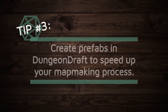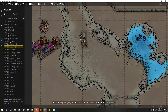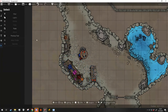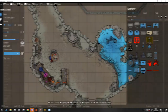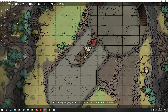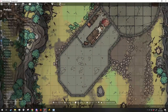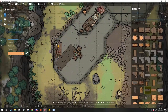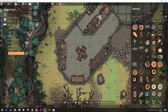Tip number three: create prefabs in Dungeon Draft to speed up your map-making process. This is a highly underrated tool that Dungeon Draft has. If you love the way you set up a table, you can quickly save it as a prefab so that you can use it again and again. We recommend spending an hour or so just making up a selection of prefabs for things like weapon racks, tables, table settings, barrels and shelves, wagons and carts. Try to come up with different scenarios — a dungeon table might have something completely different from a dinner table in Strahd's Manor, or maybe not. These prefabs will help you create great maps very quickly in the future.